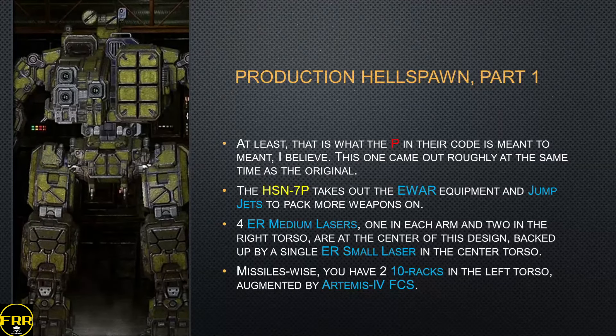Around the same time, another production model came out — the HSN-7P, where the P actually stands for production, at least from what I've heard. The HSN-7P takes out the E-war equipment and the jump jets to pack more weapons on. You get four ER medium lasers — one in each arm and two in the right torso — and the center torso mounts an ER small laser for moral support, because that's about all it'll really do. You still have those two LRM-10s, but those are augmented with Artemis IV guidance for more accuracy. This one I enjoy a little bit more.